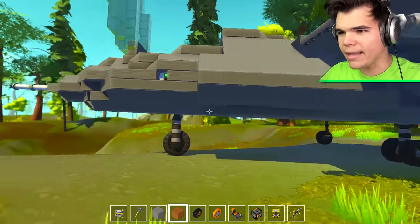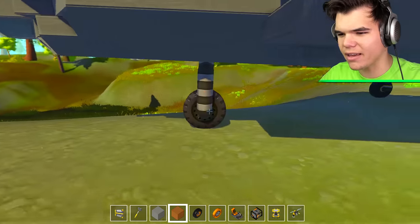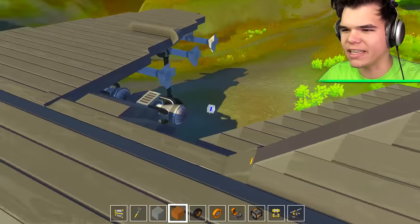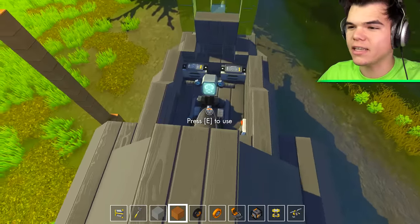I think that's how you open it. Let's get inside of this thing. We need a freaking stair thing, so we'll just build a little staircase. There we go. Look how sexy this thing is — I wish they made it green, but still, this thing is freaking sexy. Let's get inside of it.